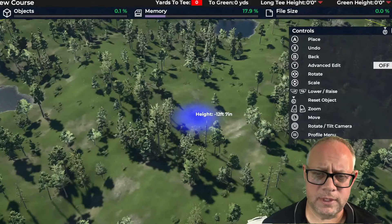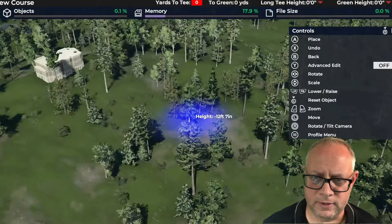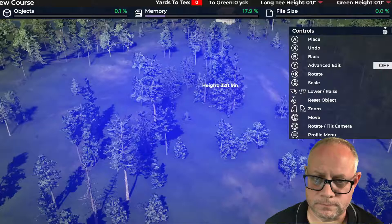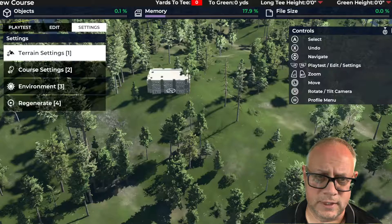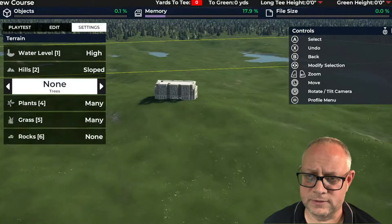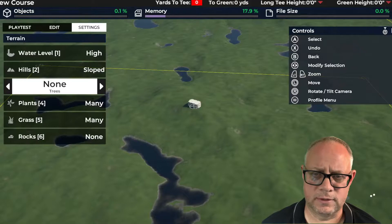If you wanted to change some elevation, that's very doable as well. Say the area where the clubhouse is — you wanted it even higher. Go in and add 30 feet; now instead of 100 feet of elevation you've got 130 feet from the top of the property down. One last thing to consider: you can go in and remove all the trees by going into settings, clicking trees, and setting them back to none. For some people this is an easier way to see your plot of land — you can clearly see the big hill, the water, and all the interesting features.